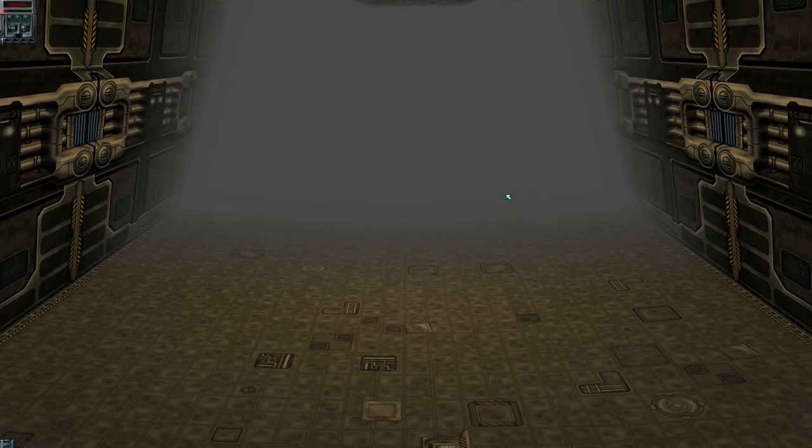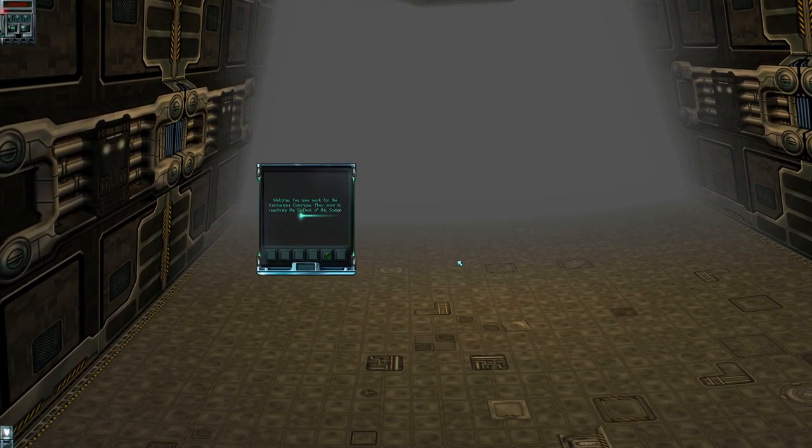This is the last of the easy missions. You now work for the Karmorama Commune. They want to reactivate the biodeck of this station and set up a simple ecology there. Of course you'll need to set up some basic facilities first for the Karmorama farmers that will be arriving soon. A few hard planted crates have been provided to help you here.